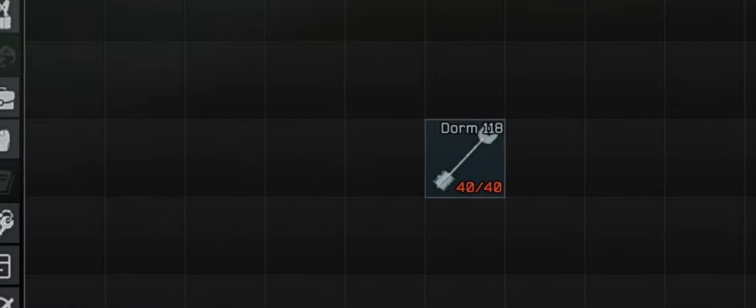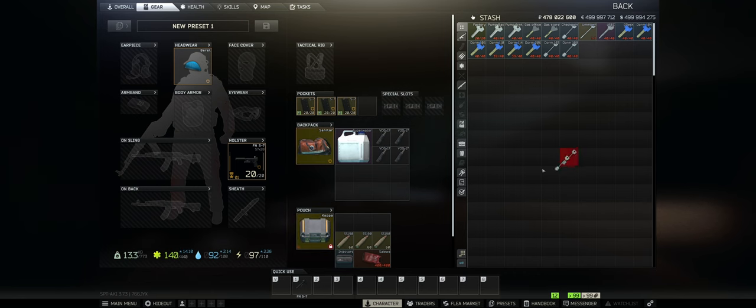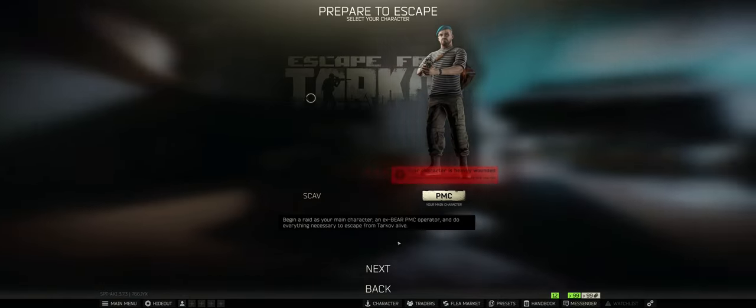We'll explore whether or not this key is worth that much on your custom raids. The Dorm Room 118 key is a standard key for the 3-storey dorms on Customs. It weighs 0.01kg, occupying a 1x1 grid space just like all the others. Let's go ahead and find out where we can find this key.